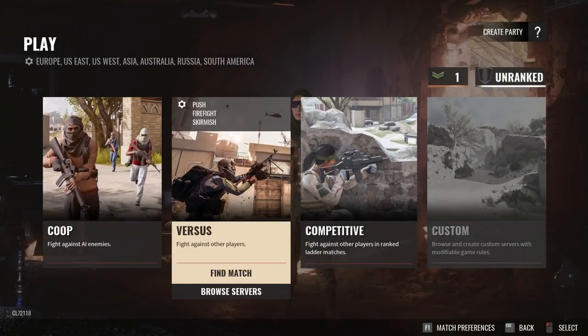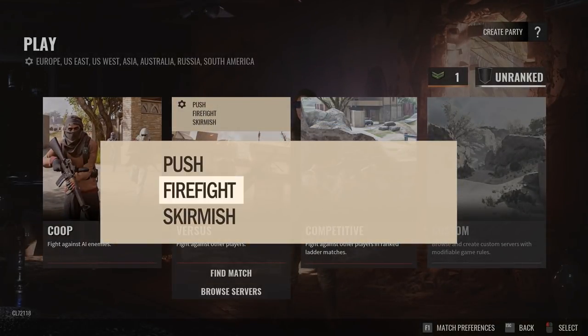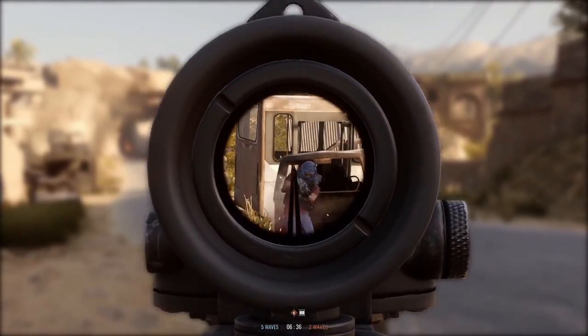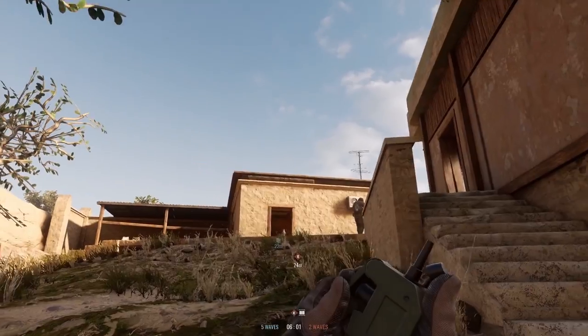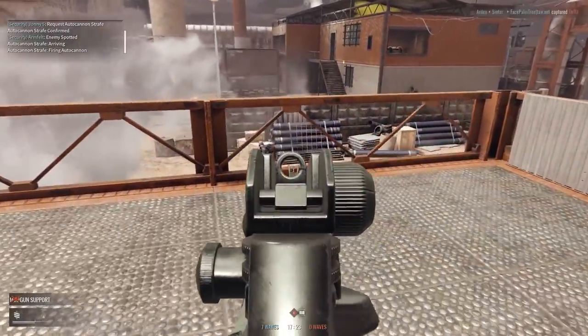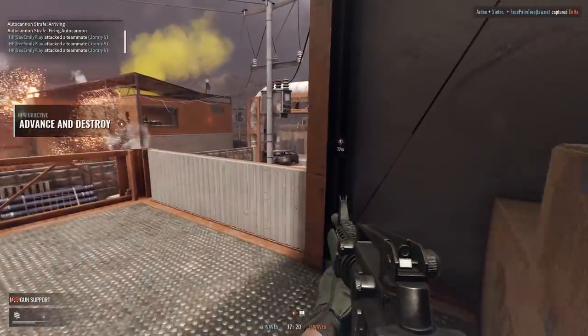Sandstorm features three player versus player modes: push, firefight, and skirmish. In push, an attacking team must progress through the map until they are able to reach and destroy the defending team's weapon cache. This mode moves fast and intense, with team coordination and fire support being critical to a successful attack or defense.